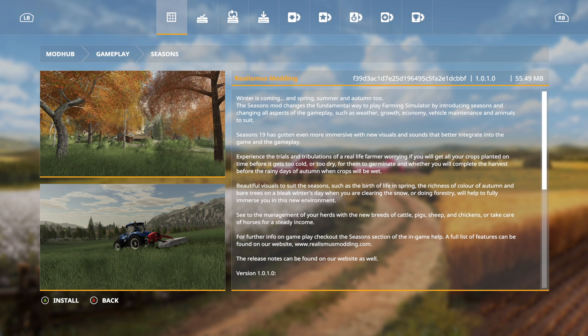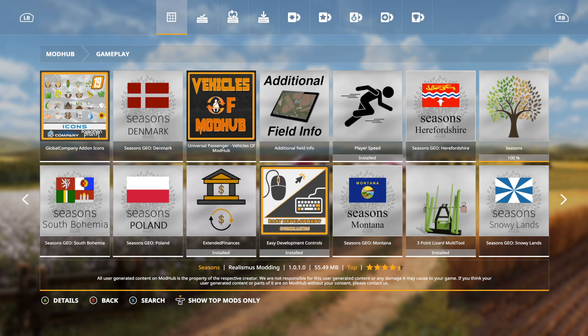This is exactly the same as a normal tractor mod or anything else that you would download. Click download — this is also a very small download, it works very quickly. It is a 55.49 megabyte download at least right now on PC, maybe a little bit more or less. Now we're going to exit and restart the game.